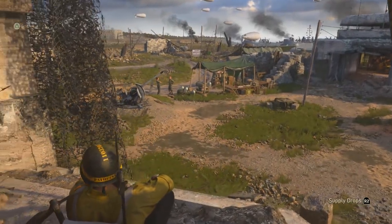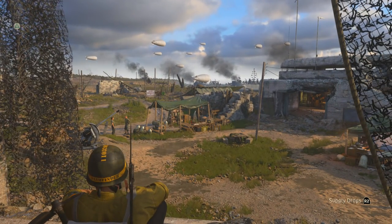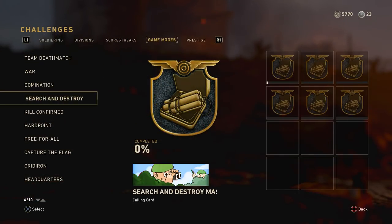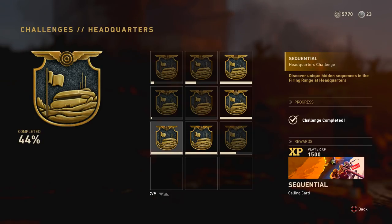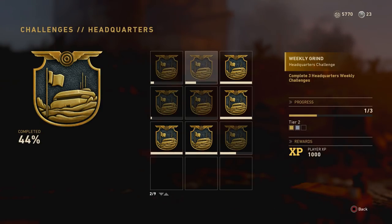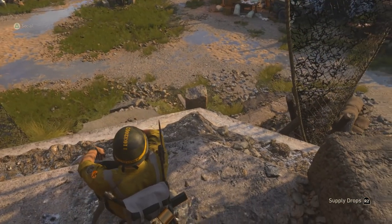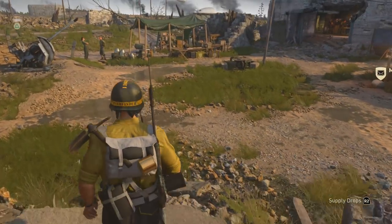Hello from the headquarters, welcome back. I said I wasn't going to reuse that opening line, but I lied because I didn't expect to be making another video in the headquarters so soon. Today I will go through all the headquarters challenges under the game modes category. We will go through in detail all the hidden things you have to do, such as the three secret firing range sequences, the three hidden gridiron balls, and falling 38 feet. I'll try to clear up all the confusion surrounding these — here's everything you need to know in one descriptive guide.